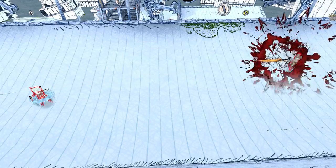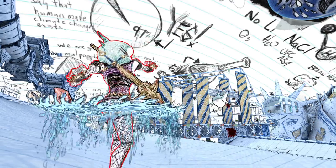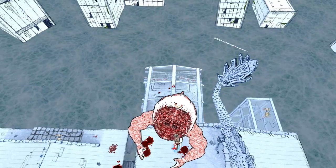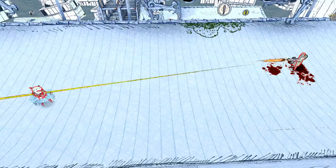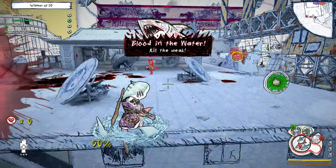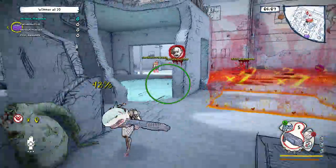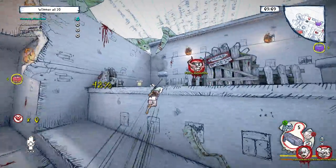Ninja can also fire sharks as missiles. The first two sharks are blue and fire straight, doing pretty decent damage. The last shark is a huge red shark that has a lob to it — it's harder to hit with, but does substantially more damage than the blue sharks. Ninja also has a passive move called Blood in the Water: whenever she drops below 50% health, she's automatically able to identify enemies on the battlefield who are also weak.